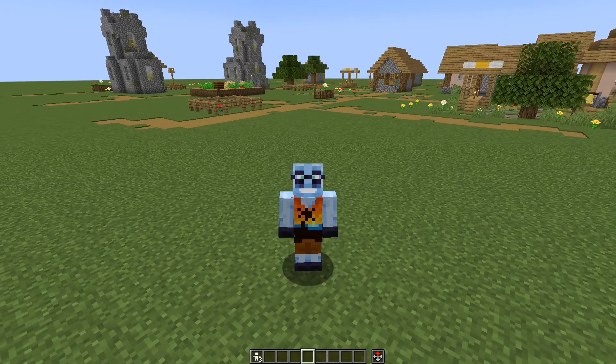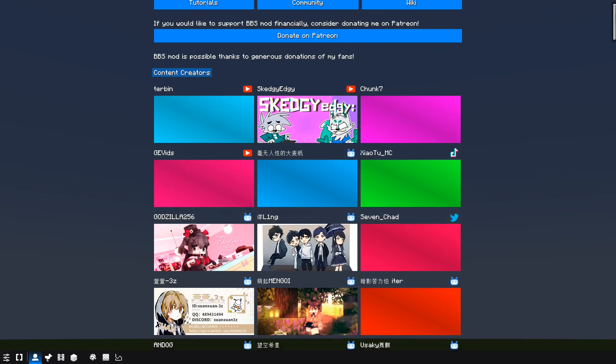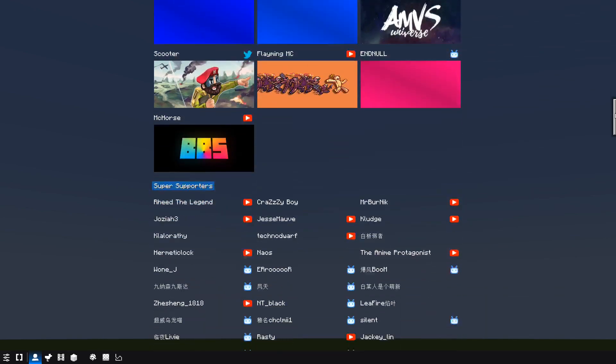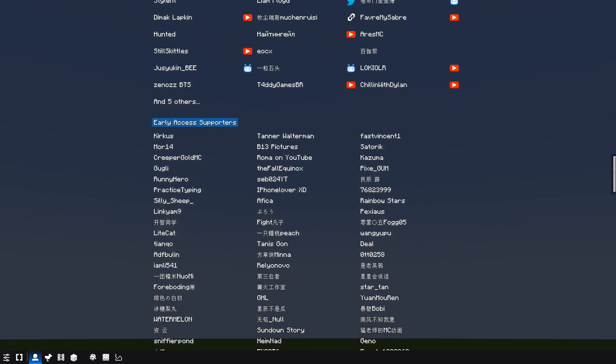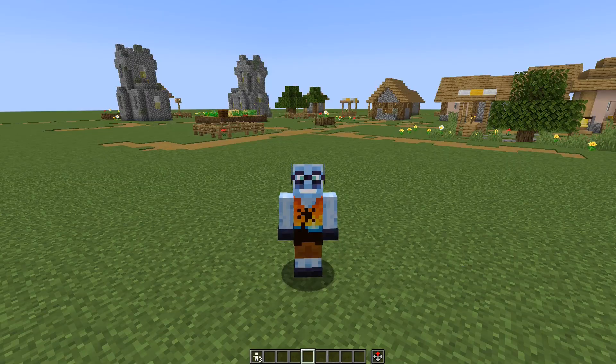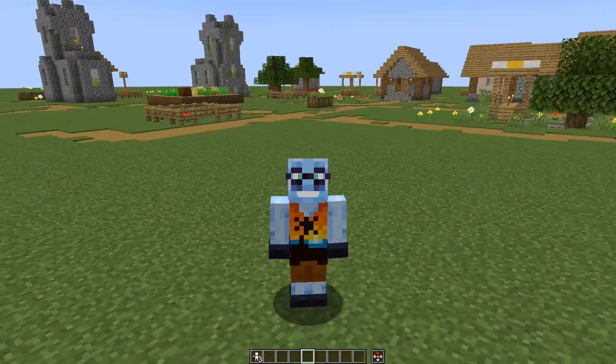Before we begin learning how to use bbsmods, I would like to say two things. One, special thanks goes to my supporters, who by donating contributed to bbsmods' development, and without them, I would not be able to create bbsmods. Two, bbsmods 1.20.1 version can be run using the Sinatra connector. There are a couple of minor bugs, but overall it works pretty well from what I've heard.